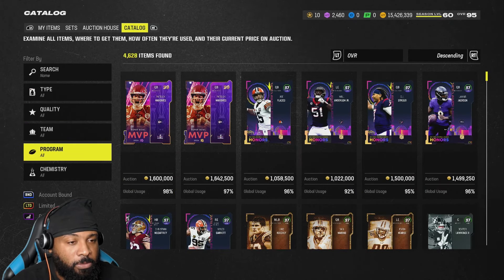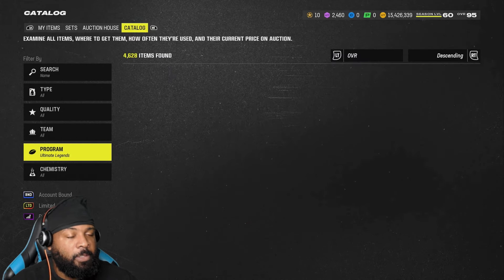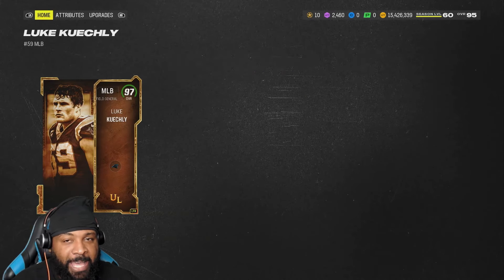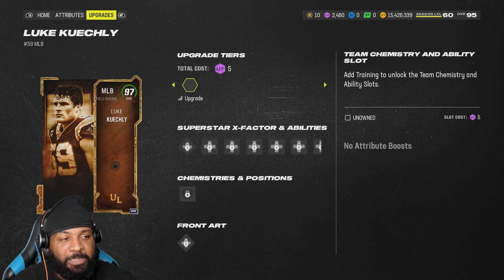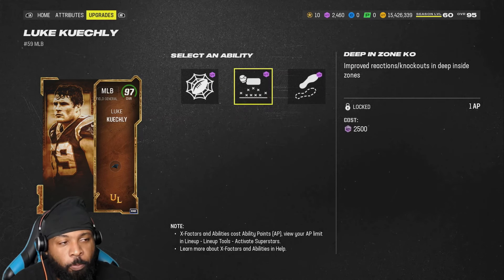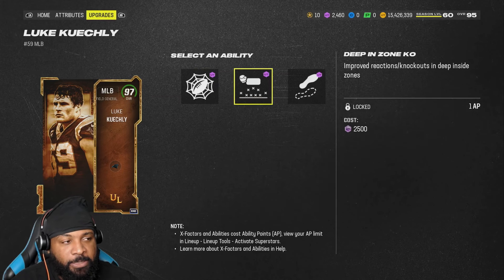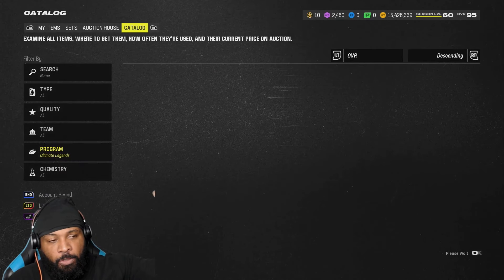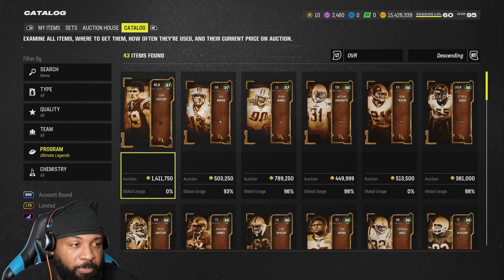Let's take a look at the abilities on these cards first. I'm in the catalog — which I rarely use, to be completely honest. We'll go to the Ultimate Legend tab. Luke Keekly, if you guys are watching this now, you probably see he did have Pass Lead Elite as his ability. Now they changed it and made it Lurk Artist. I was really hoping he would get Lurk Artist in mid zone, but they just gave him Lurk Artist. They get two discounted ability slots, but unfortunately he got Lurk Artist in deep end zone instead of mid zone.